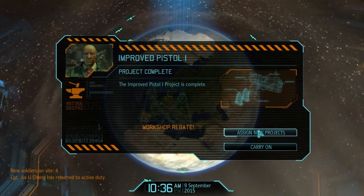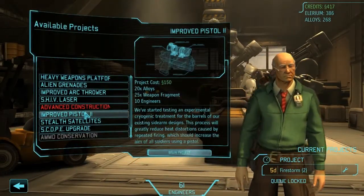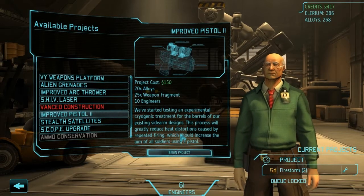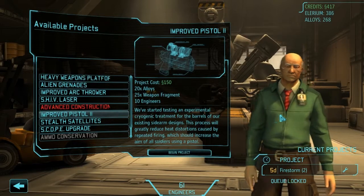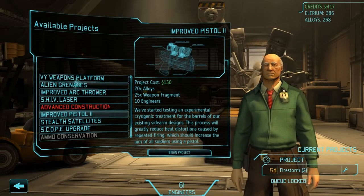First off, improved pistols - excellent. And if we go to the foundry, we have that completed. I may just go for improved pistols too. It seems to have been doing a lot of good things for us and we certainly use pistols a lot, especially with our snipers. We have a lot of snipers in the squad now, so that might be a good idea.